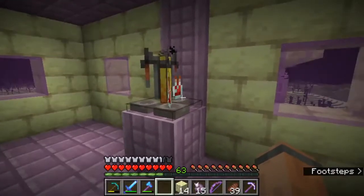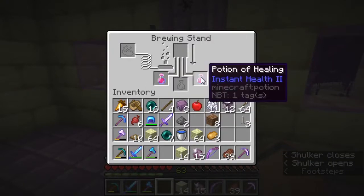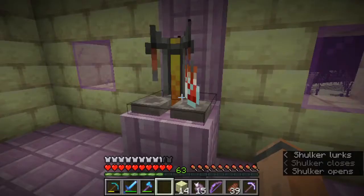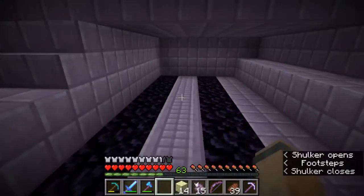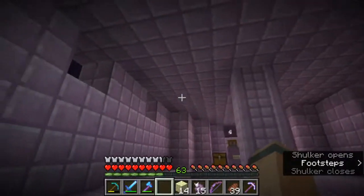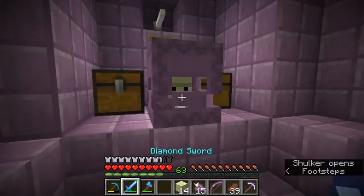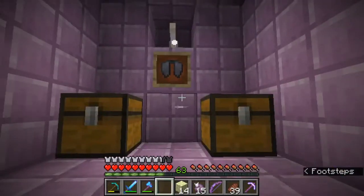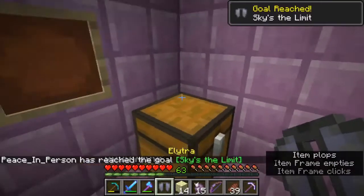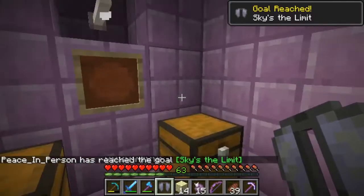Woah, there's even a small brewing station. We have two potions of healing. Woah, there's even obsidian on the pirate ship, or end city ship. Now what do we have here? One of those guys. And there it is — the Elytra! Finally.